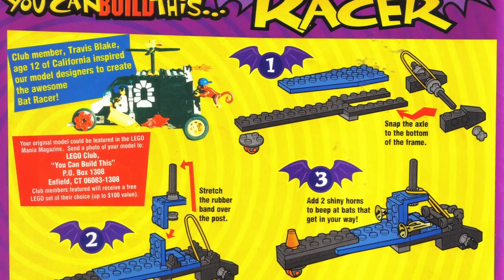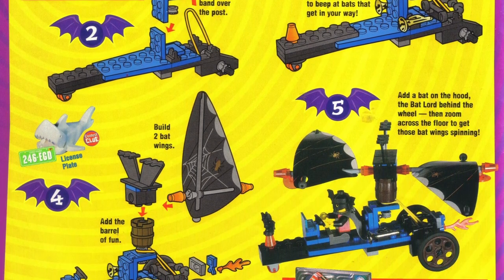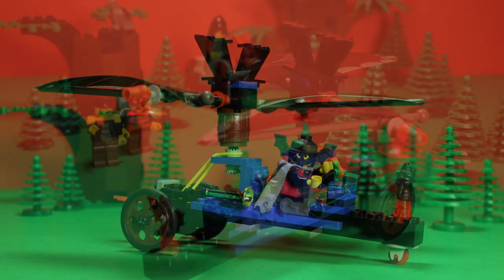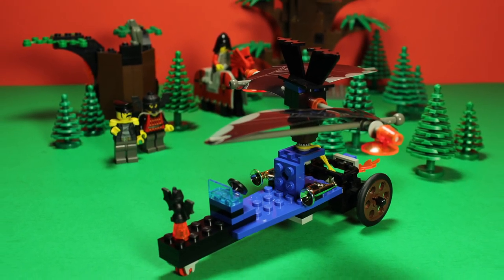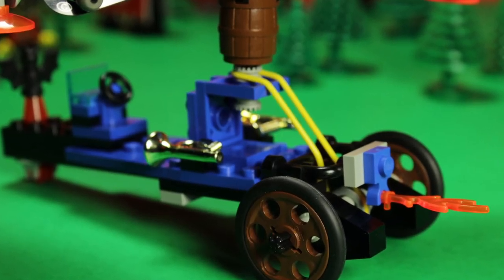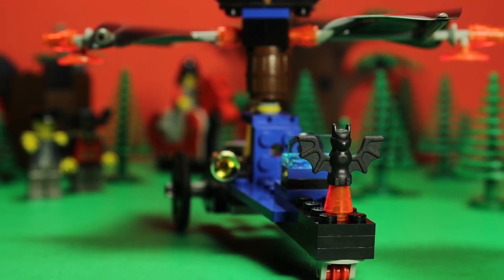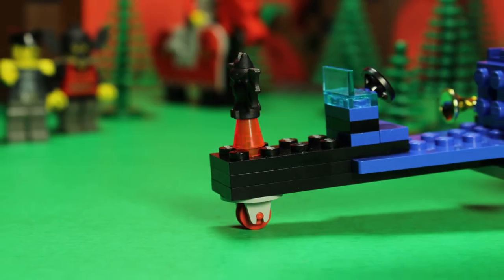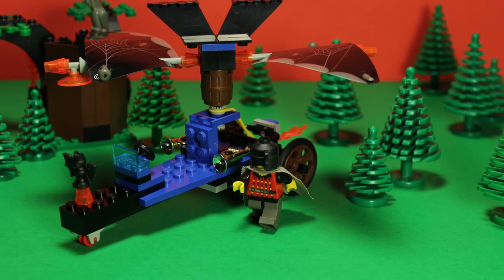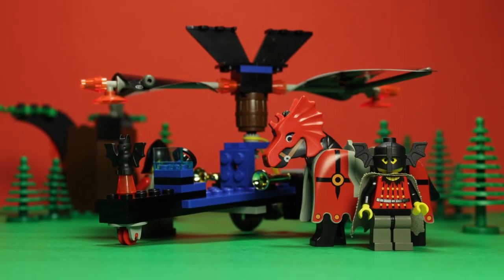Hailing from yet another LEGO Mania magazine, the Time Tunnelator actually has a true alternate build — the Bat Racer. It may look silly, but I've got to say this is a top-tier alternate build. The Bat Racer is such a fun and inventive reuse of these pieces; I can't help but be impressed. While the play feature does put some stress on the elastic, and there isn't exactly a great place to hang onto it, this doesn't detract from the stunning display of spinning these bat wings. The front wheel rears its ugly head again, but all in all, this build makes for a perfect anachronistic vehicle for Basil the Bat Lord. Someone on the design staff was really thinking when they came up with this, and it makes me wish we could have seen more alt builds for this theme.